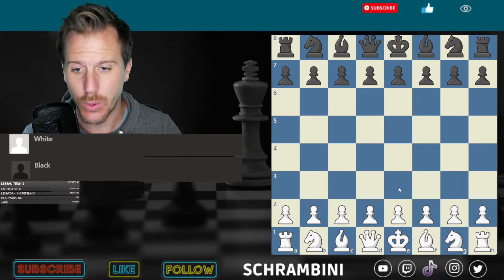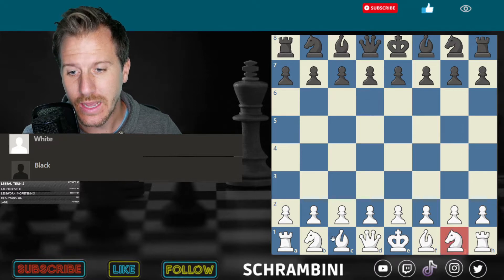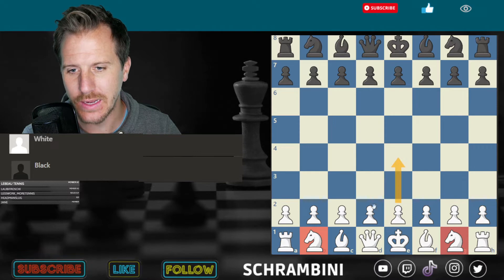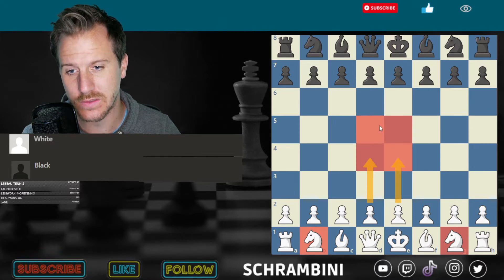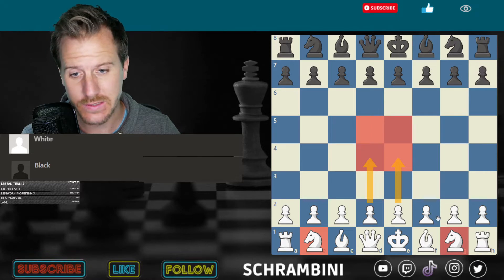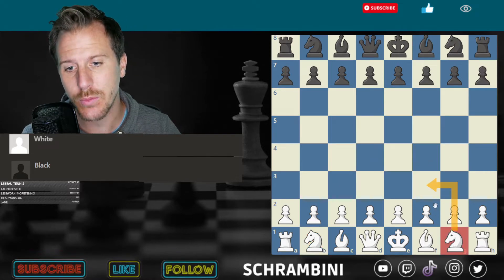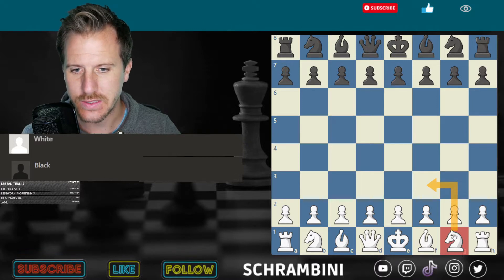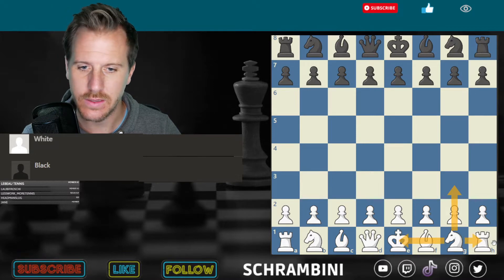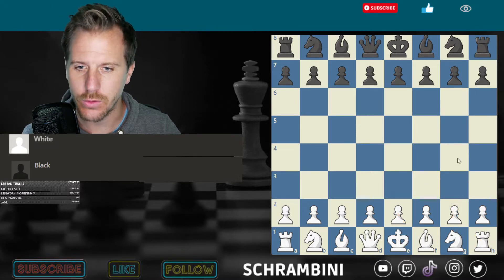That's about the pawns. Then we have the knights. Why am I starting with the knights? Because after you push the pawns to the central squares — these squares are very, very important in chess — the next thing is you bring out the knights. How does the knight move? The knight moves in an L, as you can see here. It can always go two moves in these directions and then one left or right.